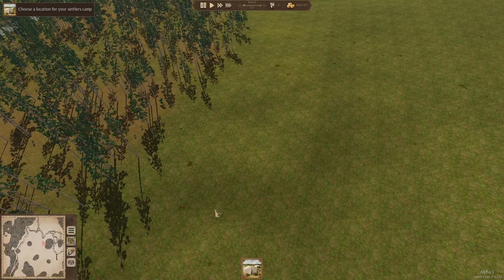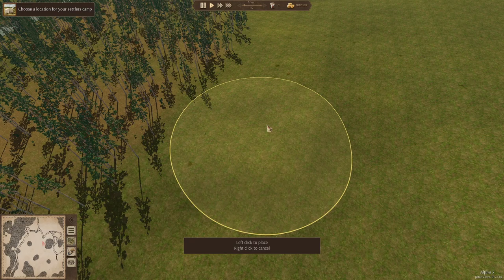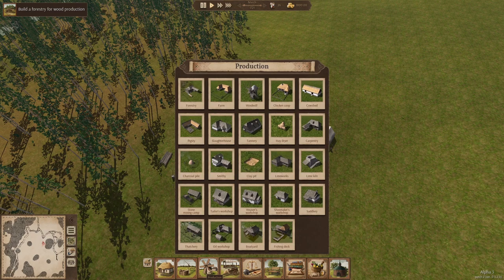Welcome to this video all about the forestry in Ostrów. The forestry is the first production building you will build in each new game. It produces wood, firewood, and bark from trees harvested nearby, so it's important to build it next to a large forest.